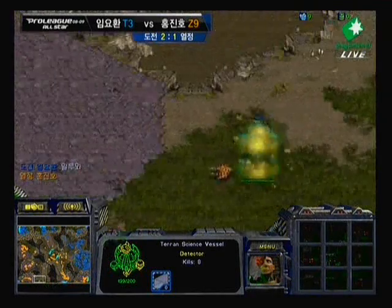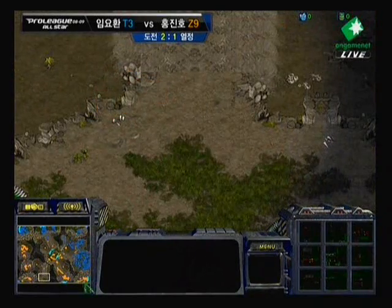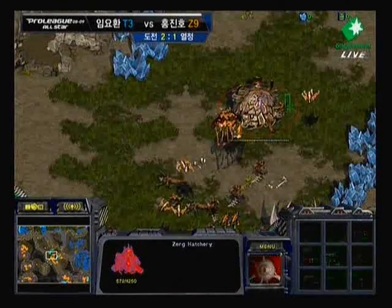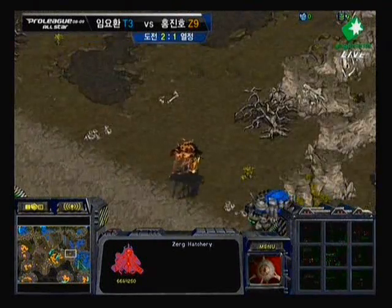Off-screen — it looks like we had an Irradiate, and it's continuing. Not fun. And finally some Scourge running up and able to take the science vessels out. But I think that's the official GG point right there. Moving, resaturating with the drones — but he could not afford that. It's up to Boxer just to move out and finish this whenever he feels like it now.